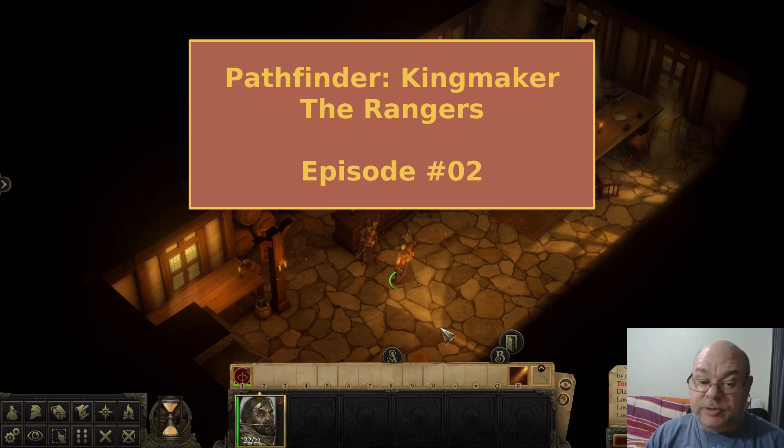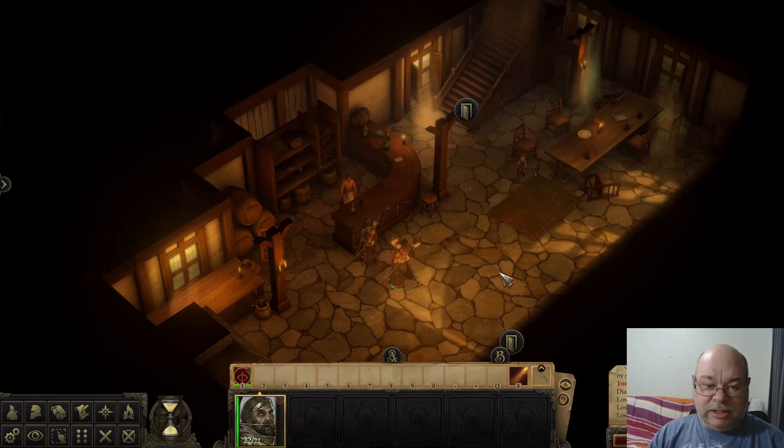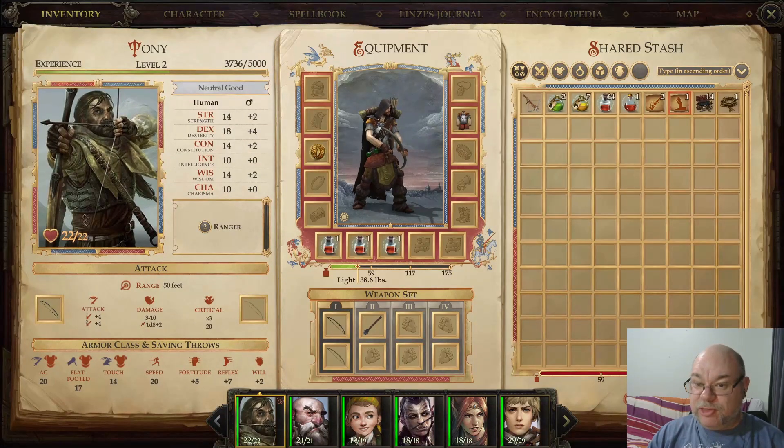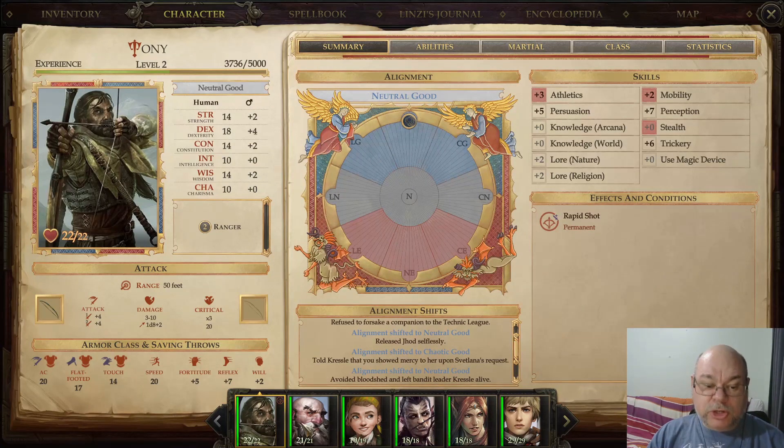G'day gamers, Ranger Tony here with another episode of our playthrough of Pathfinder Kingmaker with a full party of archers. We are back at Oleg's. We have nearly 3,000 gold in our pocket, and we've just gone and rescued Harum from Tartuccio at the Ancient Temple.